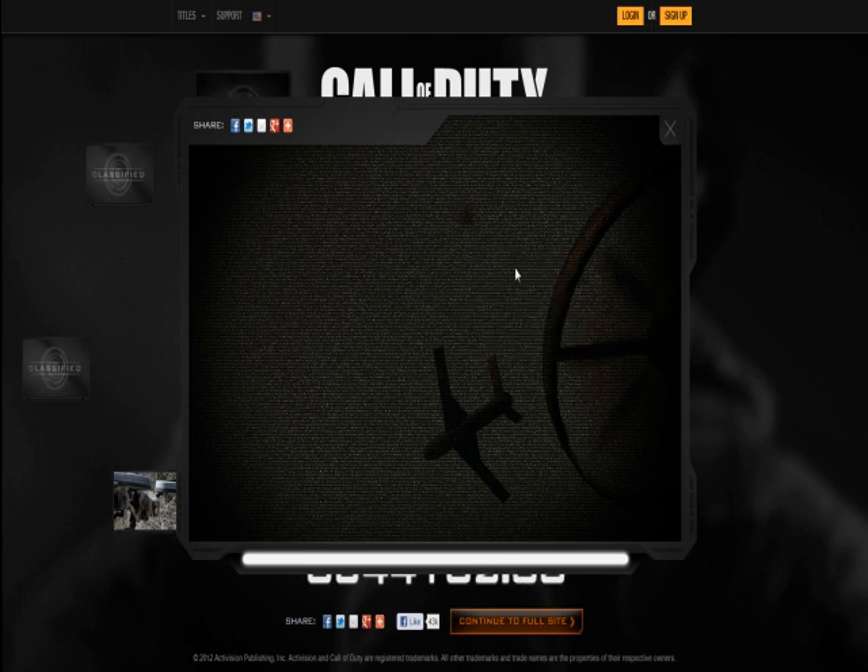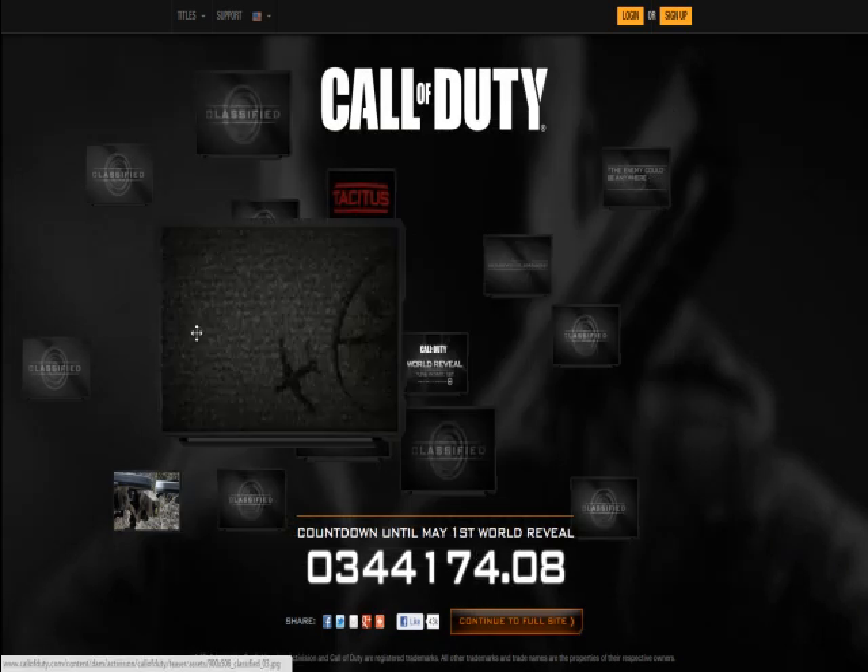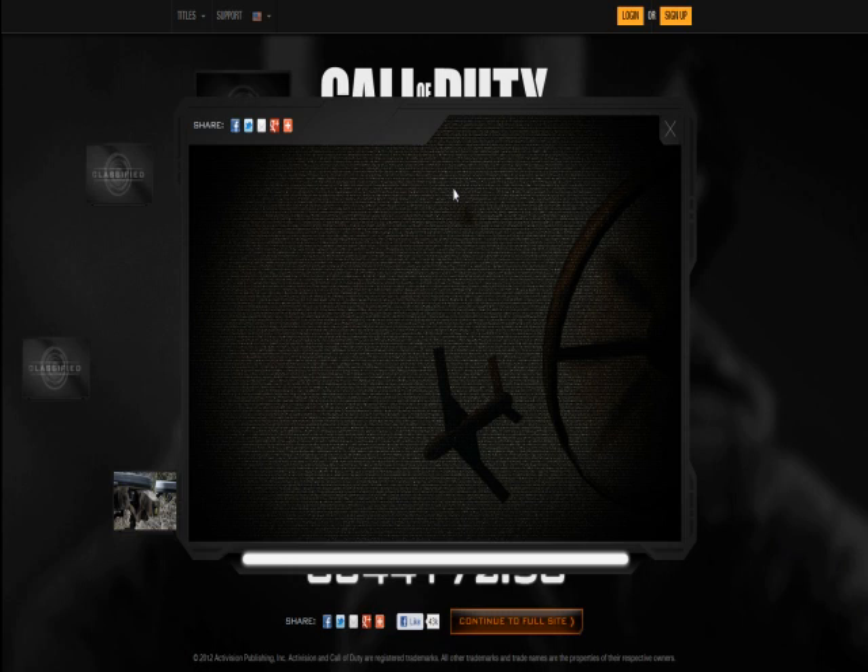Usually the images they release clear up the next day when the next one's released — like this Tacitus one. It was originally blurry, then the next day it came up as clear. So hopefully this will clear up and we can get a better view. But for now, definitely a plane in what looks like a quad rotor, so check it out if you want to see it.